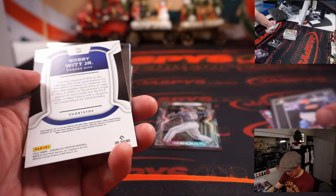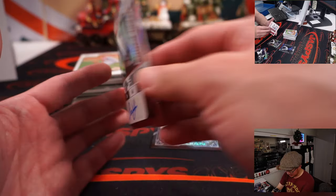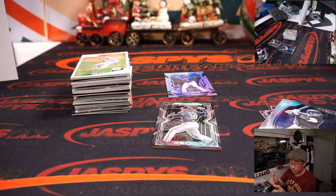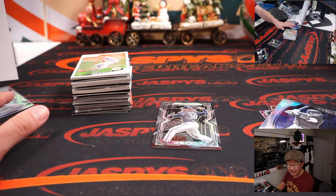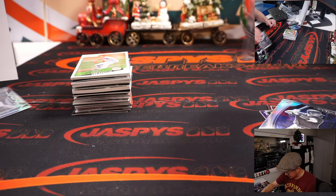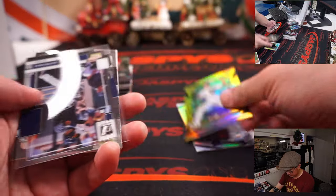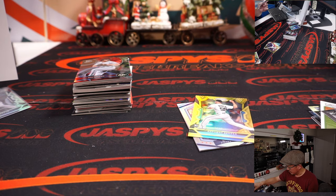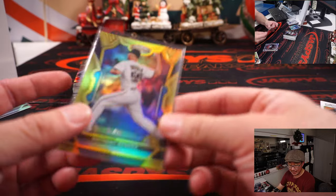Alright, Bobby Wood Jr. — just a rookie card, once flipped around I thought it was going to be something special. Juan Yepes, there we go — rookie ticket autograph for Harry and the Cardinals. Bobby Wood Jr. rookie card in that certified design, that'll be for Gabe and the Royals.